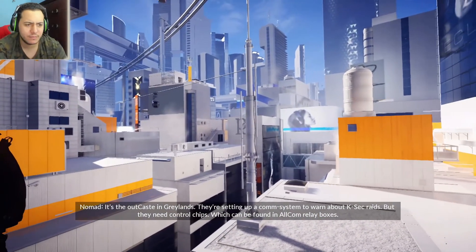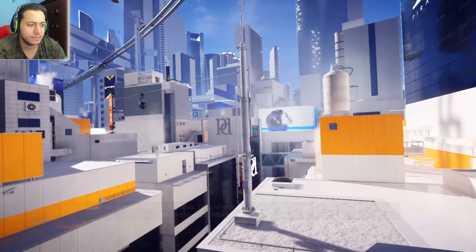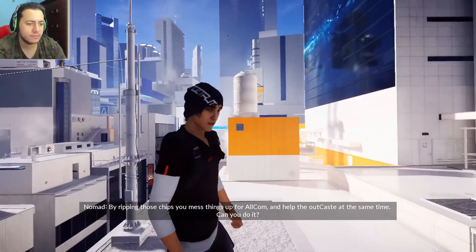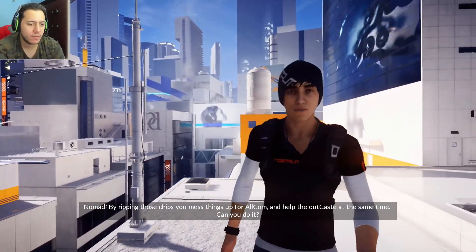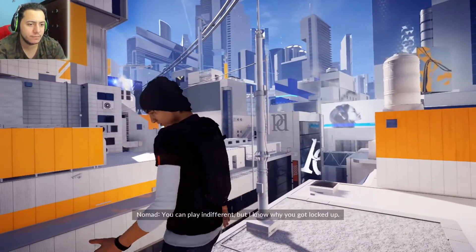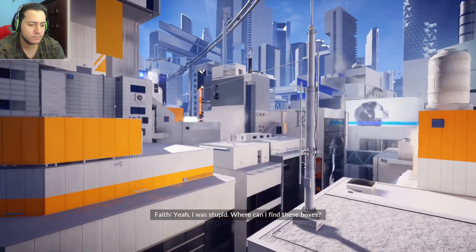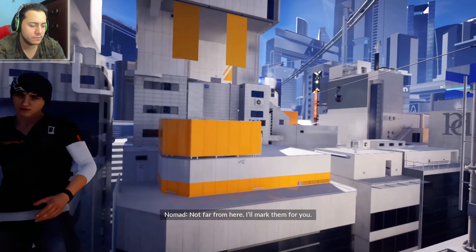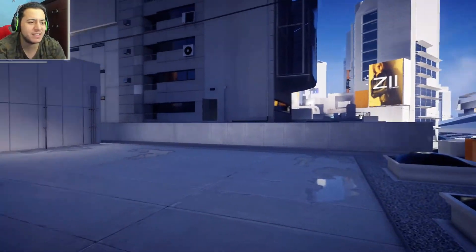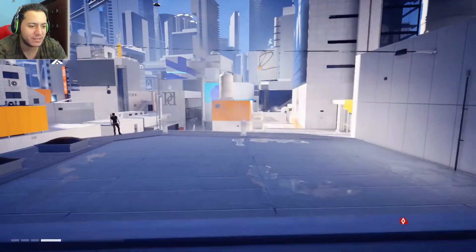'I missed you.' 'Don't gush. So what do you need help with?' 'It's the outcast in the Greylands — they're setting up a comm system to warn about K-sec. There's a camera looking right at us — control chips can be found in all comm relay boxes. By ripping those chips you mess things up for all comm and help the outcast at the same time. Can you do it?' 'Sure, you know me.' Dude, two years is a long time — that's like two iPhones.